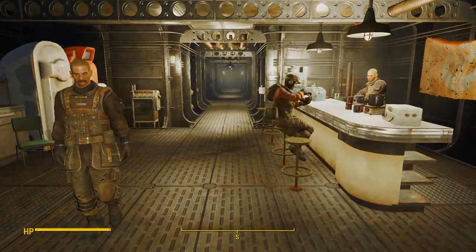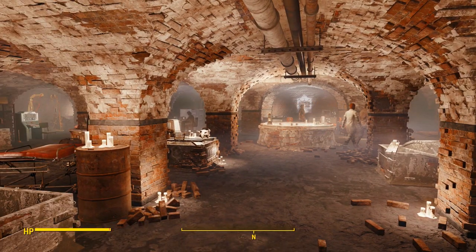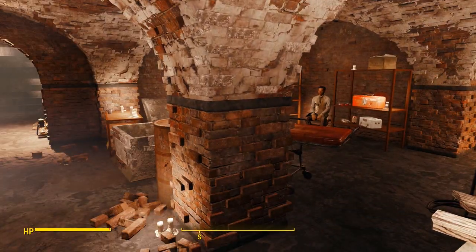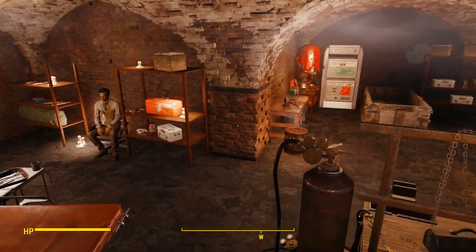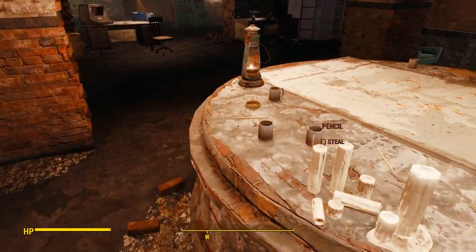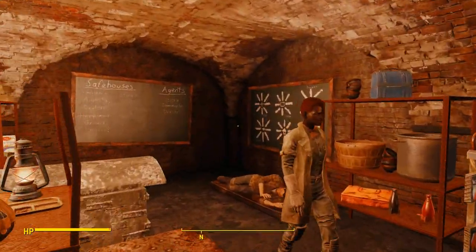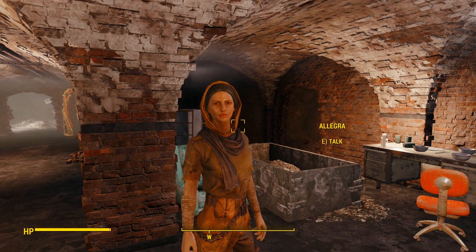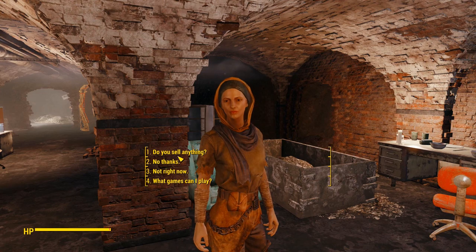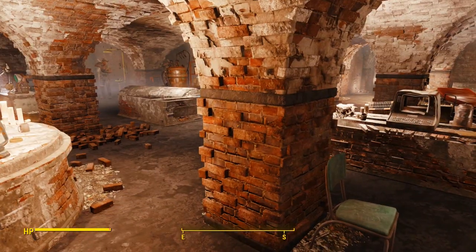The Railroad is the last of the dealers in the Commonwealth. So you've got the Railroad, Brotherhood of Steel, Vault 81, Good Neighbor, two in Diamond City, and you can also build them at settlements. Here's the Railroad dealer, Allegra — fully voiced, same vendor responses. That's everybody in the Commonwealth.